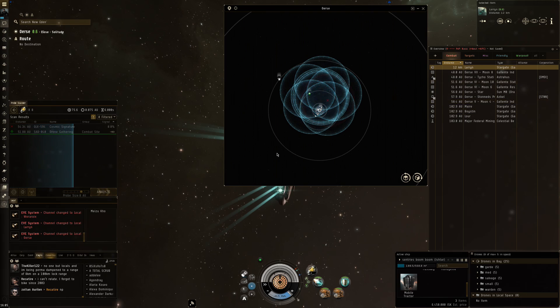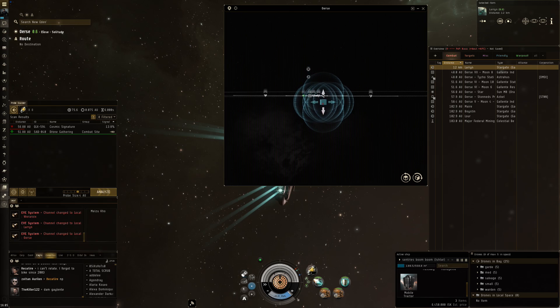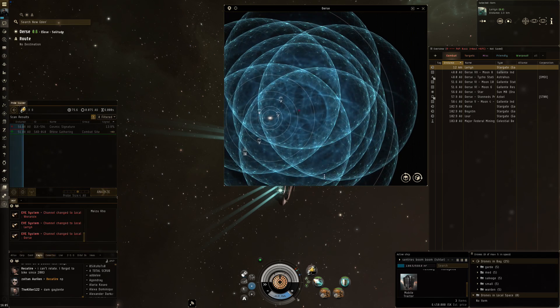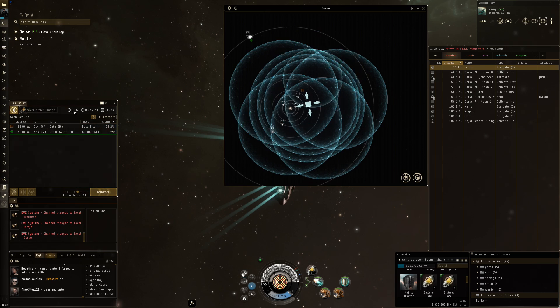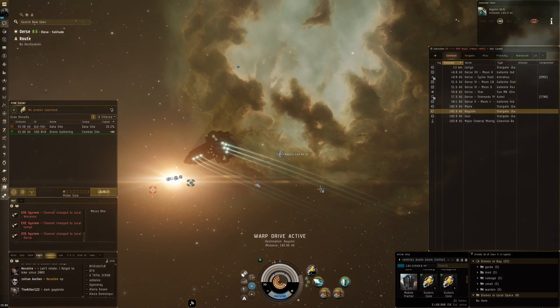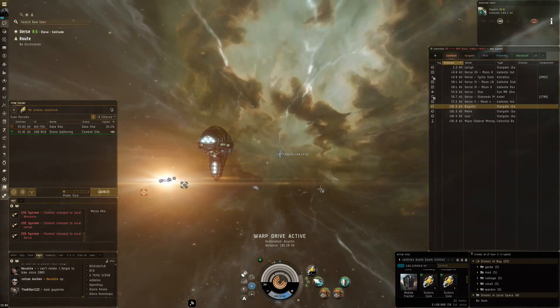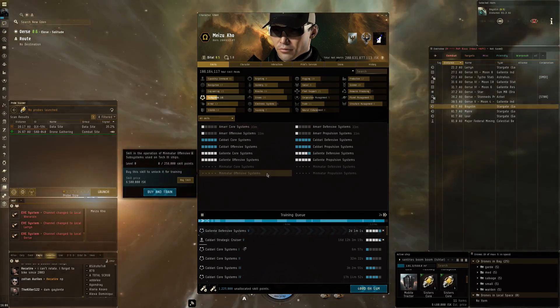Next is Urs — an in-between system with plenty of gate options and nobody in local. This is one of the things I wanted to show: it is very quiet here. I think this is also the system where I found the Fire Outpost yesterday, which was pretty nice. I'd love to demonstrate this glass cannon Ishtar based around sentry drone damage. Unfortunately in a data site that's not going to happen. Let's get straight into Boystein — definitely a system of note in Solitude.